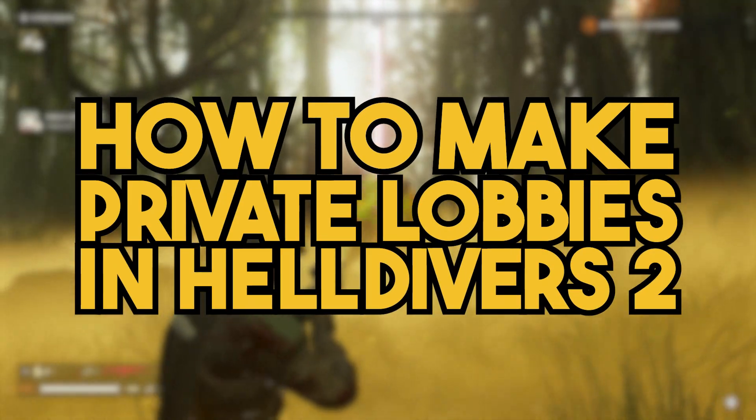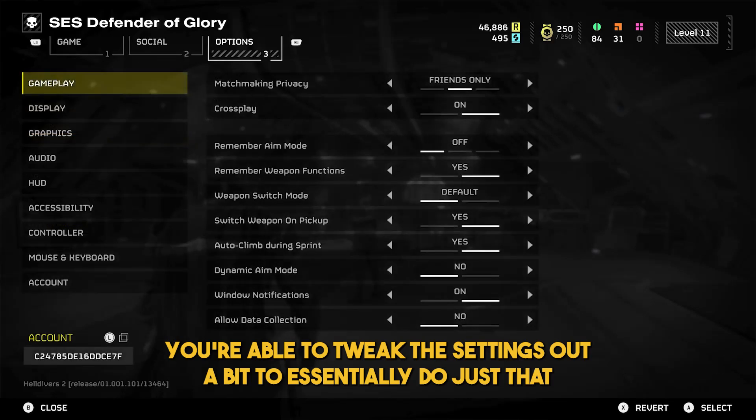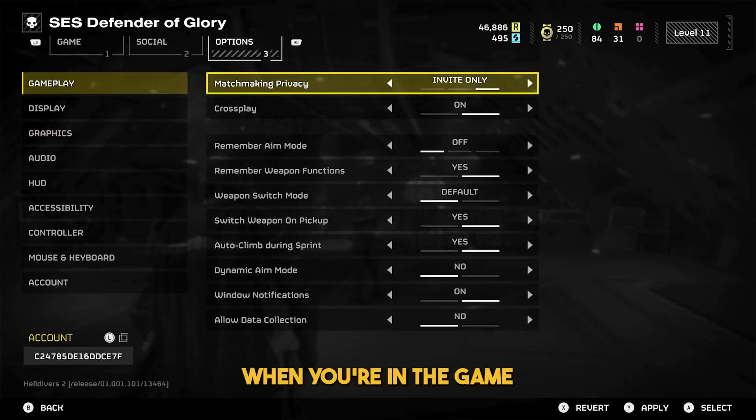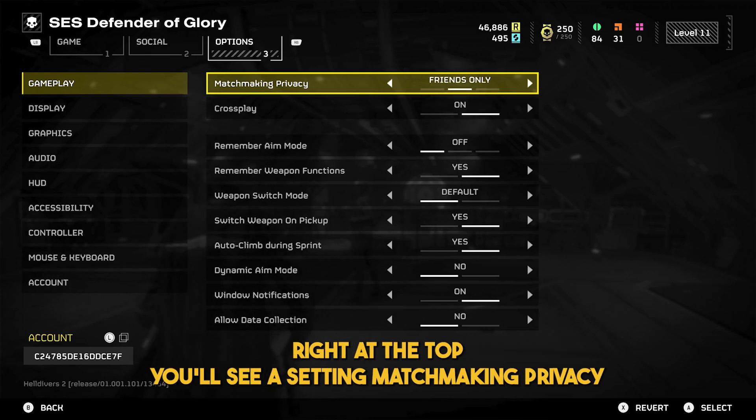Here's how you can make a private lobby in Helldivers 2. While there is technically no way of creating an out and out private lobby, you're able to tweak the settings a bit to essentially do just that. When you're in the game, you need to open up the settings menu and head to the gameplay tab. Right at the top, you'll see a setting called matchmaking privacy.